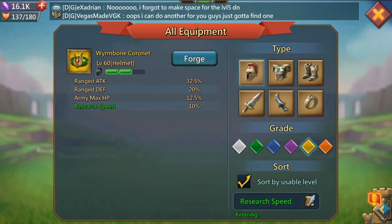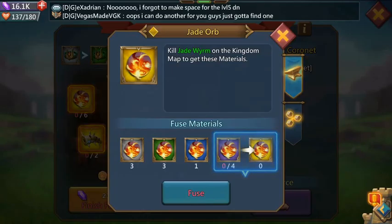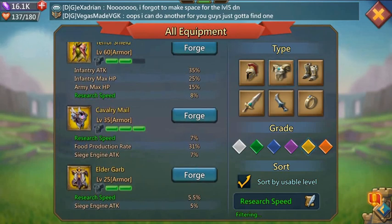For the helmet, the worm bone coronet — unless you're level 60 or at least that far into the game, don't even worry about it. It's a pretty heavy pay-to-play piece that you can't use until level 60, so it's pretty much not worth worrying about.